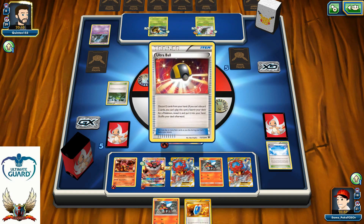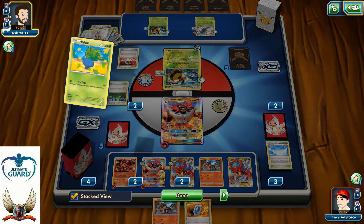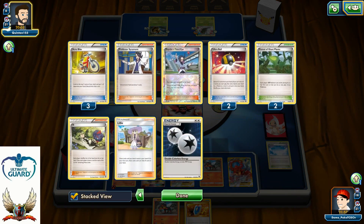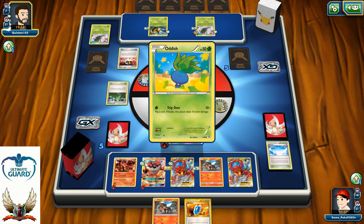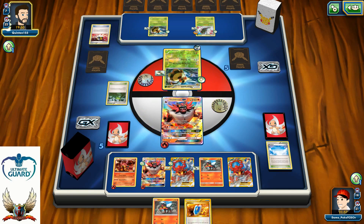There's an Ultra Ball — he's definitely trying to thin his deck as much as he can and throw as many Pokémon into his discard pile as he can. I don't see the sign of Lysandre, but I count 16 Pokémon in his discard pile. That's 180 damage right now — insane amount of damage.